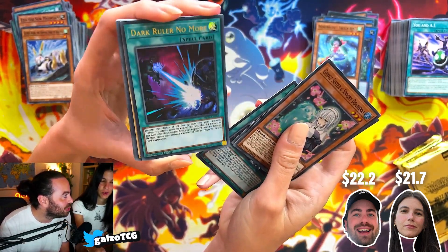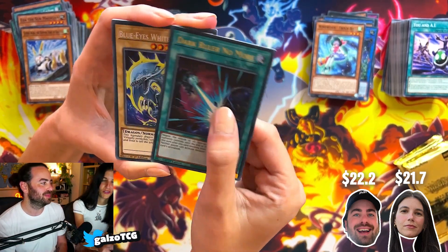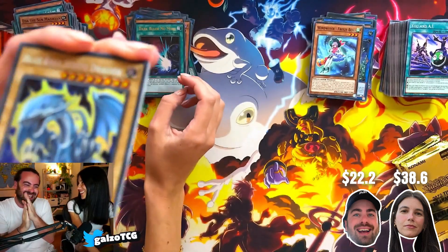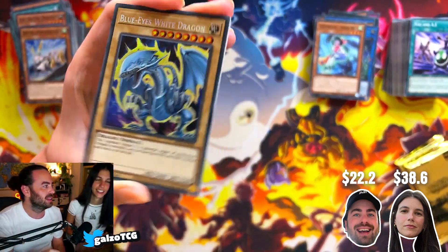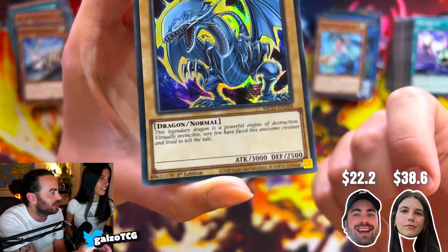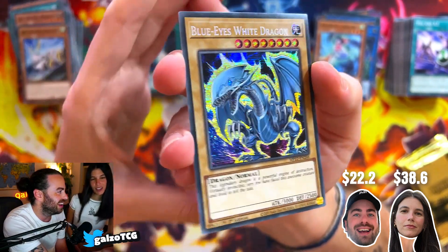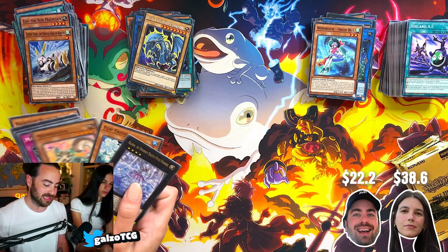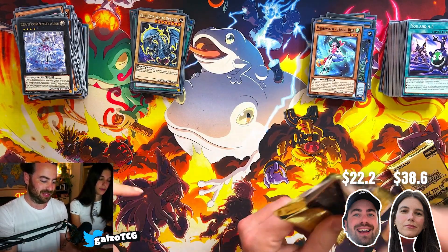Oh my god — is that a Dark Ruler No More? There's a misprint where the E was actually an F so it's 'Dark Ruler No Morf,' but we didn't get the misprint. Oh my god — no way! Is it a good one? Let's show it — slowly so they can see the holo. Look at it — oh my god, I can't believe she pulled the Blue Eyes! She's been doing it since Lisa Frank in the 90s. Aya pulled the most expensive card so far — Blue Eyes, almost 17 bucks. That's pretty based!